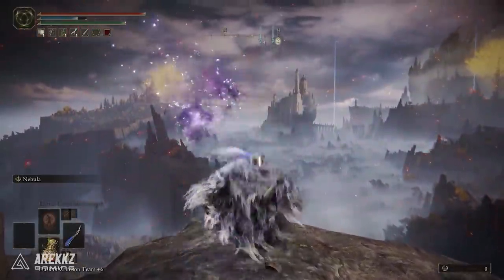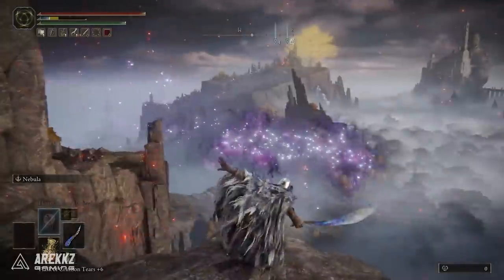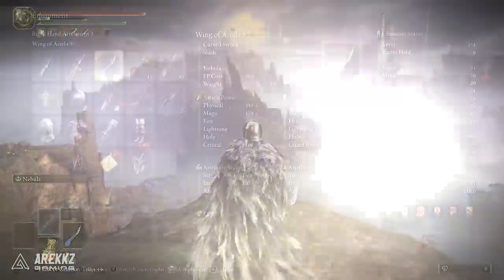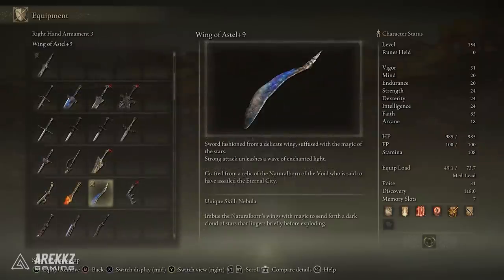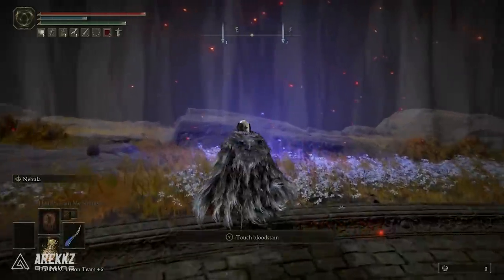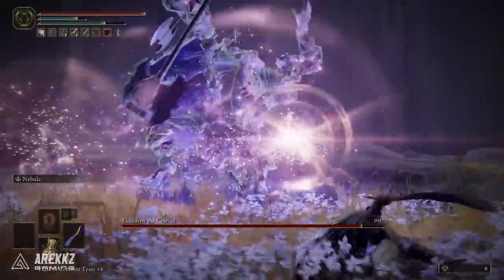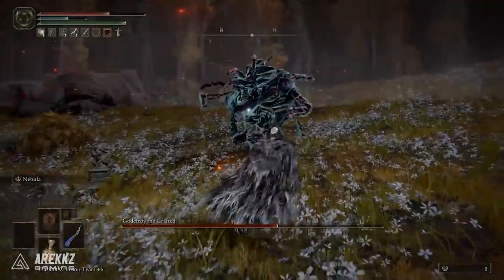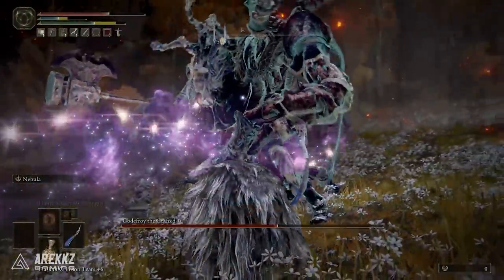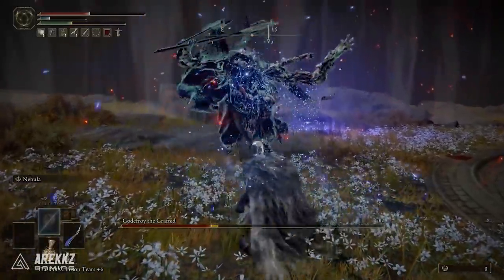We then have the Wing of Astel, a fantastic looking weapon with the unique skill Nebula, where you imbue the wings with magic to send forth a dark cloud of stars that lingers briefly before exploding. This is primarily an intellect weapon with a requirement of 20 int, 7 strength, and 17 dex, with primary scaling in intellect followed by dex. It's considered a curved sword, and those delayed explosions make for fantastic damage potential - you can set things up nicely, pull out the explosion, move around, and watch the detonations chip away at health.